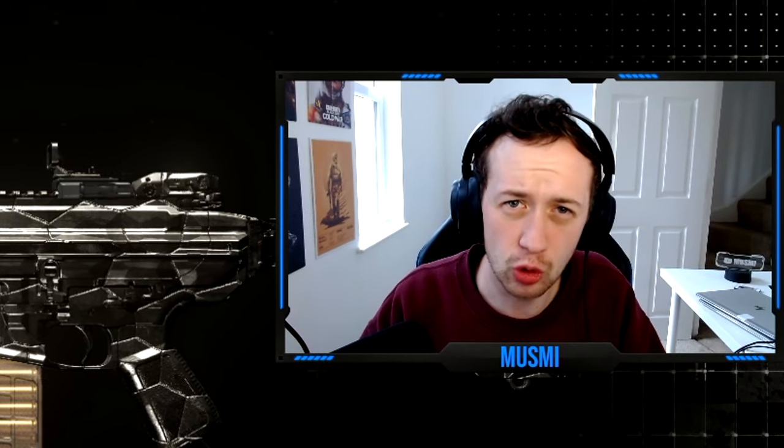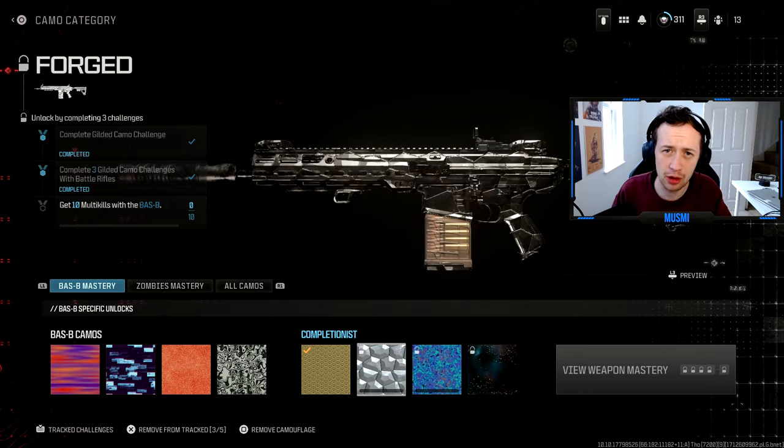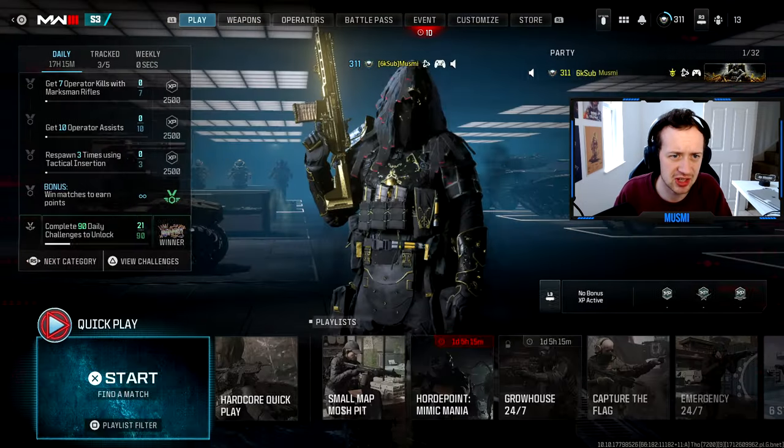In today's episode of RNG Camo Mastery Season 4, we're probably about to do what is the easiest forged camo category in the game. The battle rifles look incredibly easy. So the camo challenges we've got to do — I'll go to the main menu and look at the tracked challenges, then I'll show you the setups that we're doing.